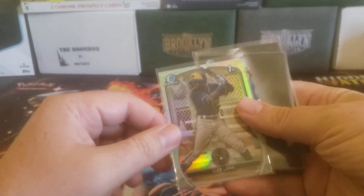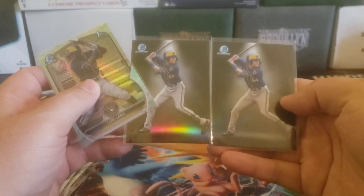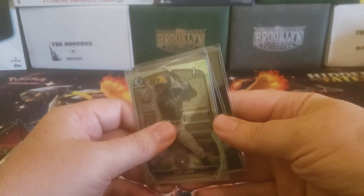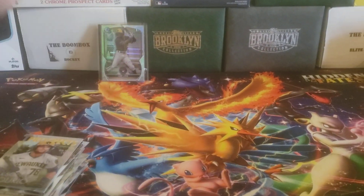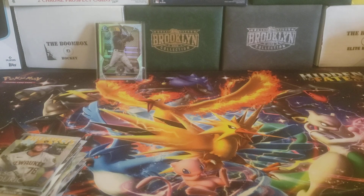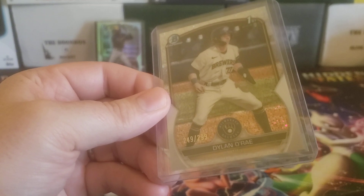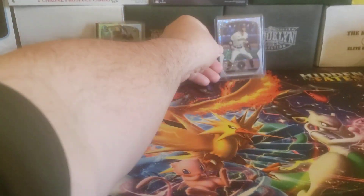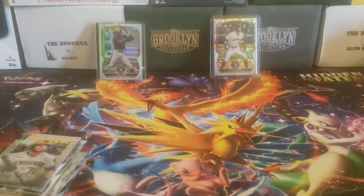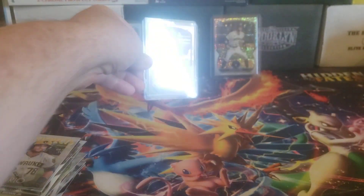We did get a Lunar Glow for Luis Lara, and two Jackson Cheerio Bowman Spotlights, which are now case hits — but at that time they were like one per box. We did get a Dylan O'Reay Speckle, numbered 249 out of 299. And we did get an auto for Jay Savina — it's actually a refractor auto.